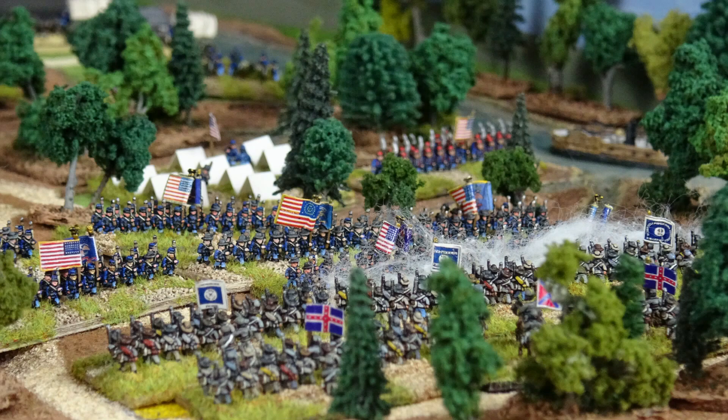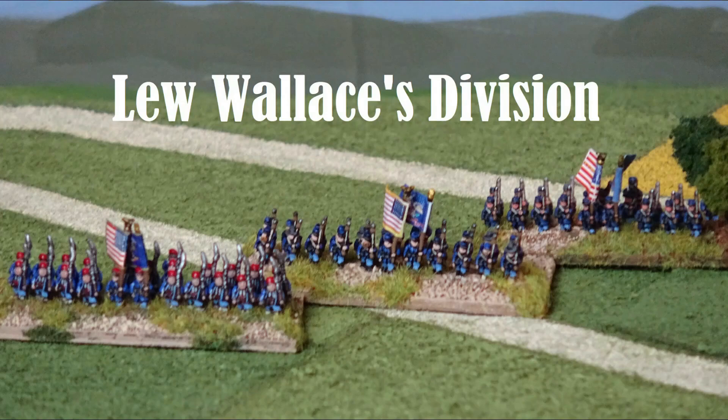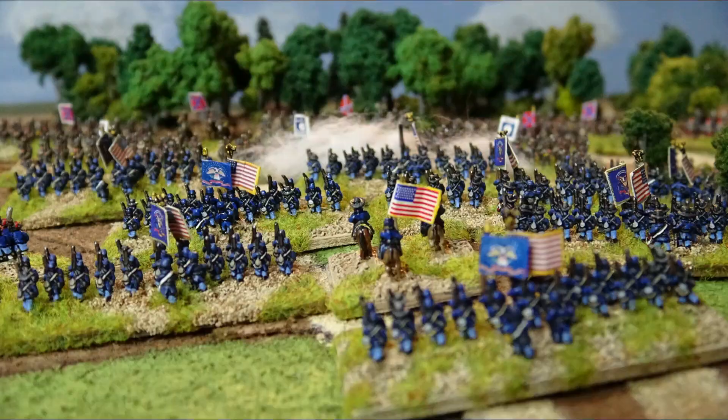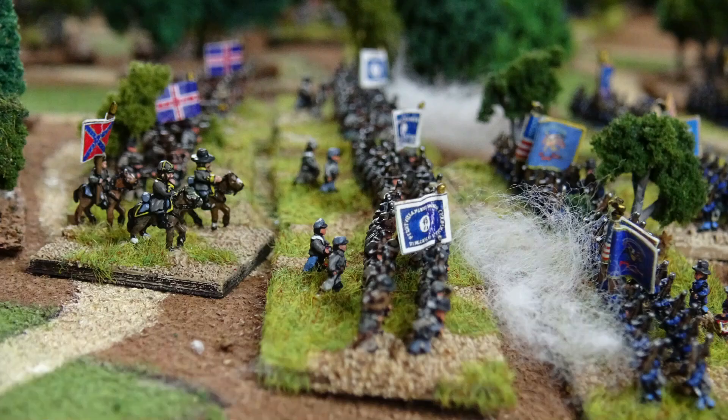The battle continued by the Sunken Road for the rest of the morning and into the afternoon, with both sides trading blows and nearing exhaustion. Grant looked for Lew Wallace's division to reinforce him from the north, while Johnston hoped for the fresh troops under the badly delayed General Cheatham. One more successful push by either side would decide the battle, but neither of these reinforcing divisions arrived. As the afternoon wore on, Johnston sensed the battle was turning against him. He rode up and down the line urging his brigades forward, but it was to no avail. With his own army nearing the breaking point, and with the knowledge that Buell would be arriving the next day, General Johnston ordered a retreat.